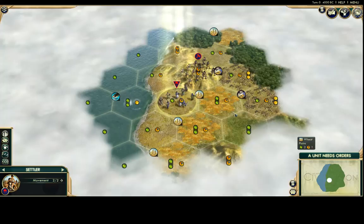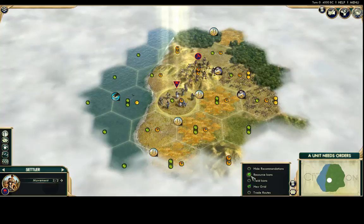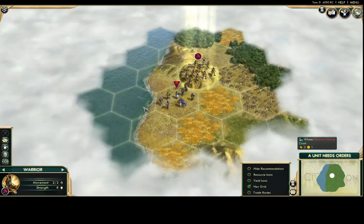For newer players, there are two important tabs to turn on: hex grid, which lets you see the tile grid, and resource icons, which shows you the special resources on the map. These are a core piece of the game. You might not notice them when that option is off — you may not even spot a whale floating around — so make sure to turn on resource icons.